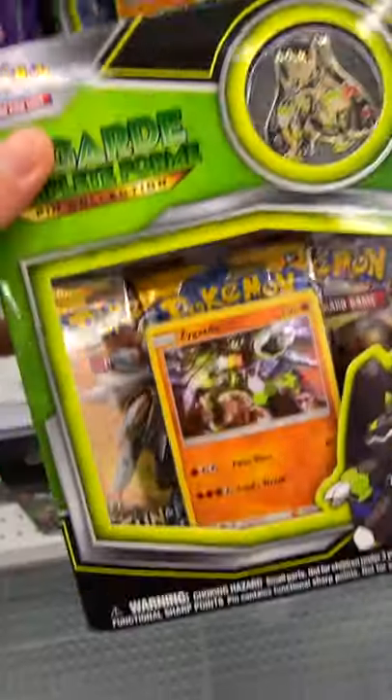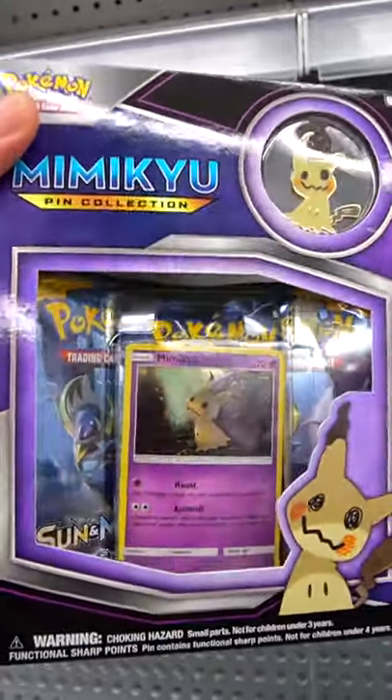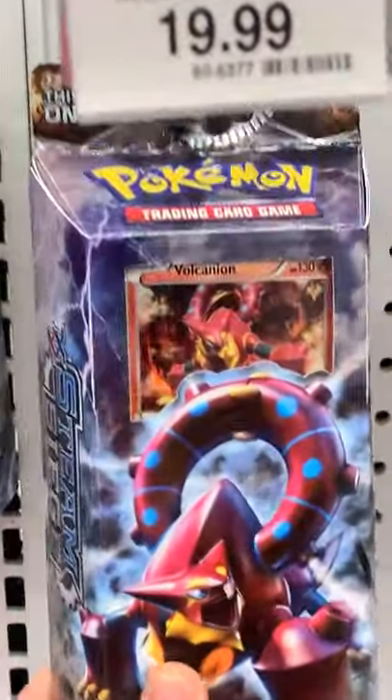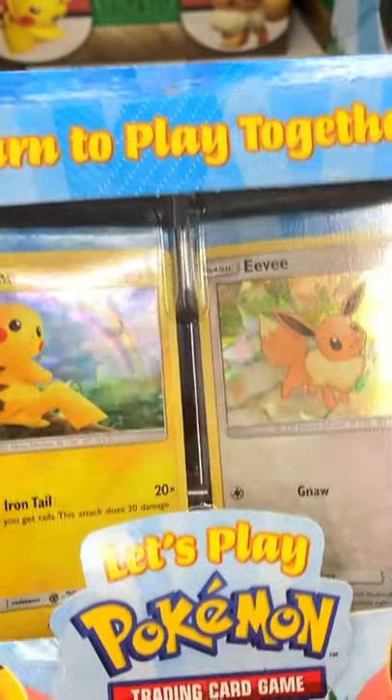Starting off with the Venusaur and Blastoise deck, onto some of the pin collections — they had a Mimikyu one, which was really cool — a little mini binder for Darkness Ablaze, along with a bunch of different starter decks for Darkness Ablaze, Steam Siege, and then also they had a Cooperaja V-Box and the Let's Go Pikachu and Eevee starter deck.